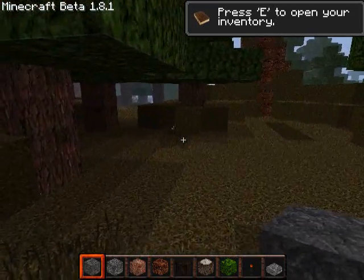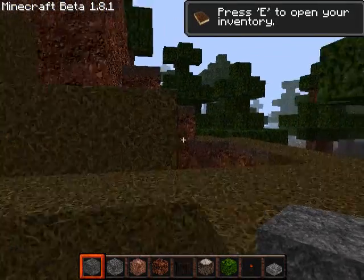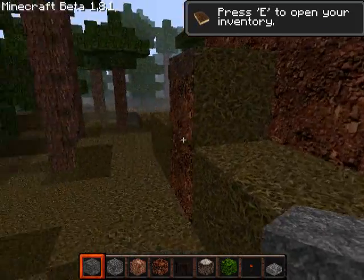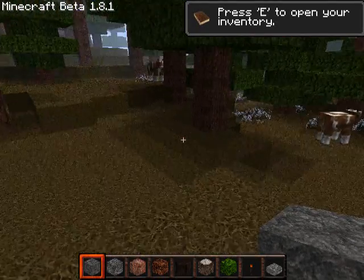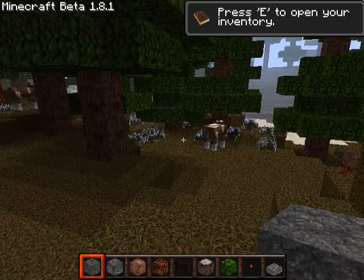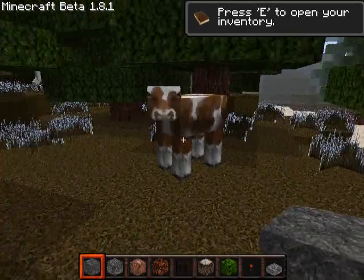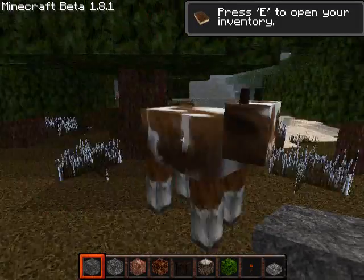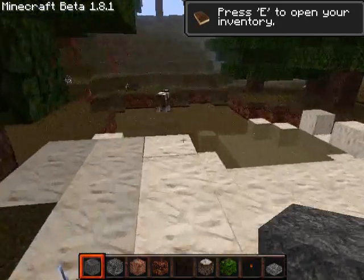I'm hanging out in creative mode so I can see all the blocks. The gist of it is, this guy is creating a Silent Hill texture pack. His name starts with an X — I think it's Zuchabara. I'll link his forum account and all that so you can thank him for it. He's accepting donations because he makes some really good stuff.